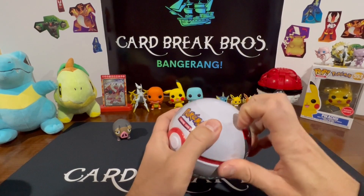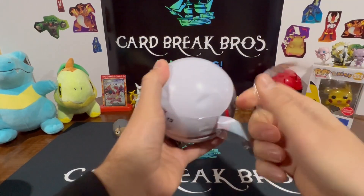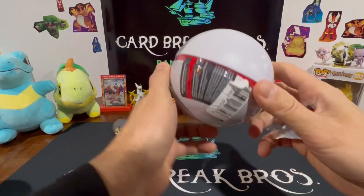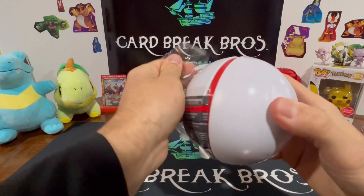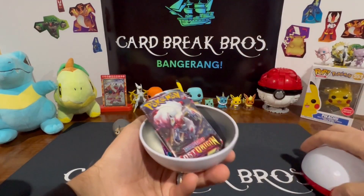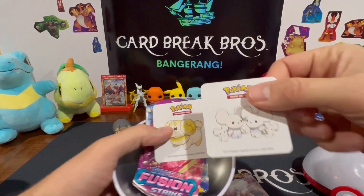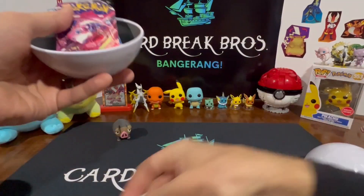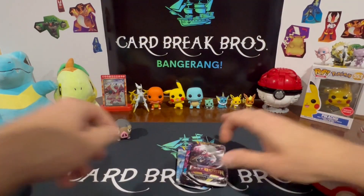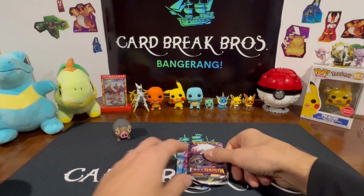Let's see if we can't hit anything. Rumor has it these Pokéballs at certain stores could have a god pack Silver Tempest inside them — that's the hope here. Let's crack her open! We have in here: Lost Origin, some stickers — pretty cool stickers inside — Fusion Strike, and some Silver Tempest. You know how dented up that is? Pokéballs dented up pretty bad, so hopefully that's a lucky one.